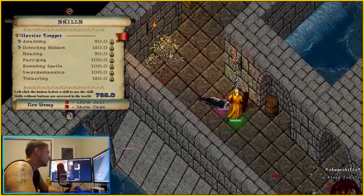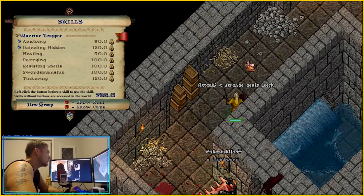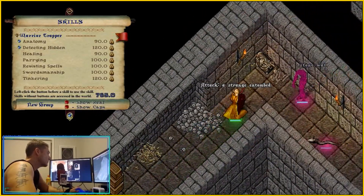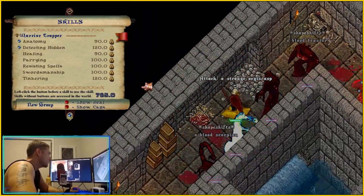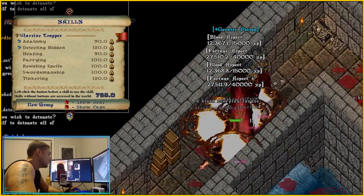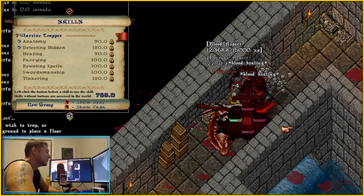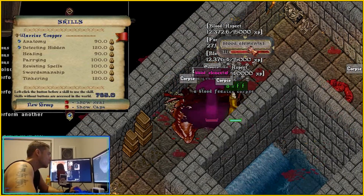If you can't be bothered or can't afford taming, there are easier alternatives. The Warrior Trapper is credited to the great Bapeth. With this template, rather than having your pets round up and tank mobs, it's all you. You use Parry and Spell Resist for damage mitigation, whilst using bandages and pots to heal, with weapon skills as secondary damage. Place traps down, and boom.